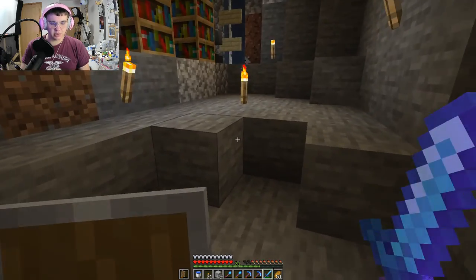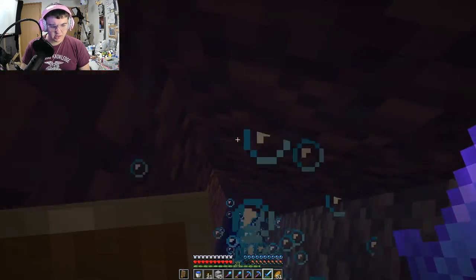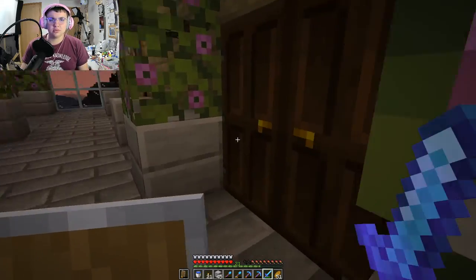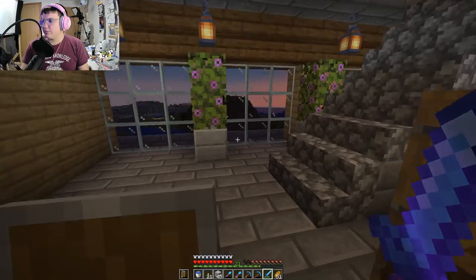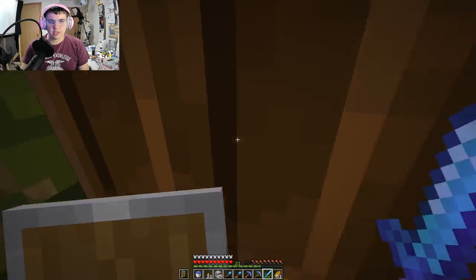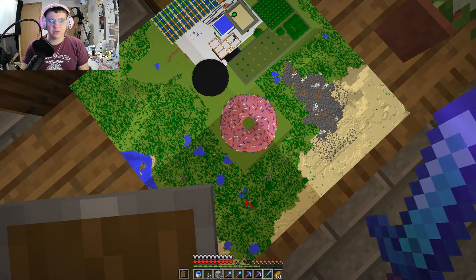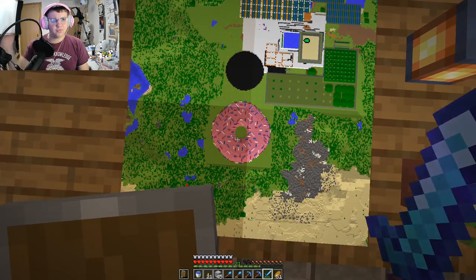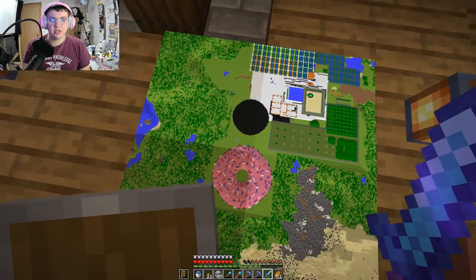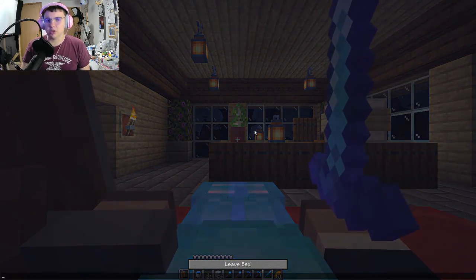My space bar's already worn out. Anyway, you guys gotta see the donut from the map — it looks like a donut. It's a little wonky shape-wise for a circle, but damn does it look good. It looks like a giant donut with red, white, and blue sprinkles. That's awesome. I think the red, white, and blue sprinkles were a good choice.